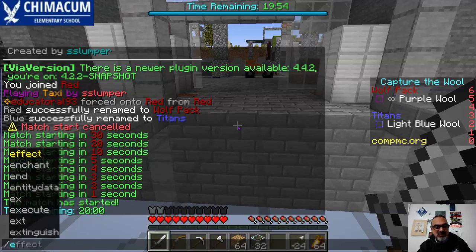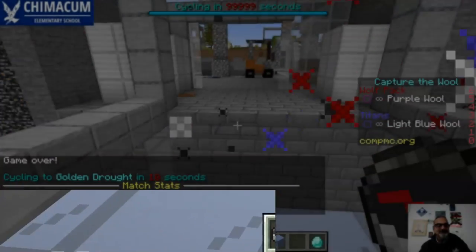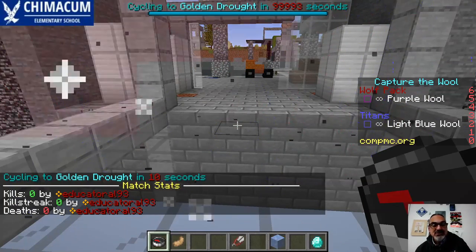If you need to end the game early, it's just /end — but then do cycle 999. Because it was going to go to Golden Drought in 10 seconds. Maybe I want Golden Drought, maybe I don't.